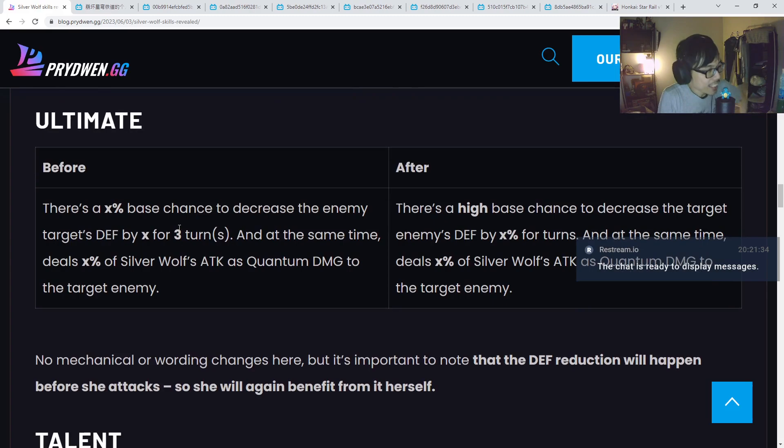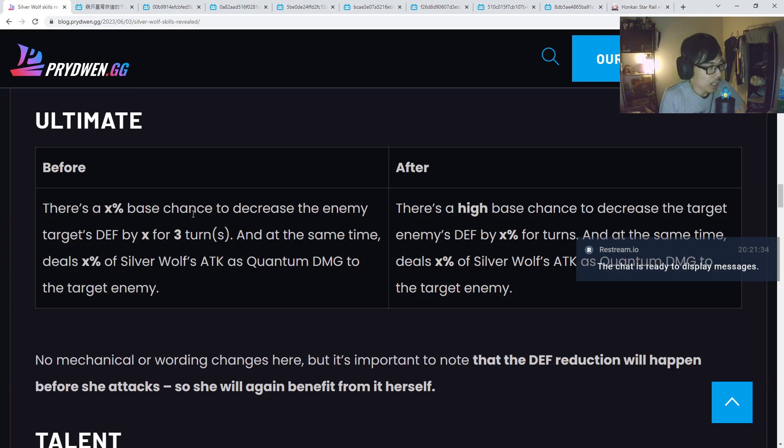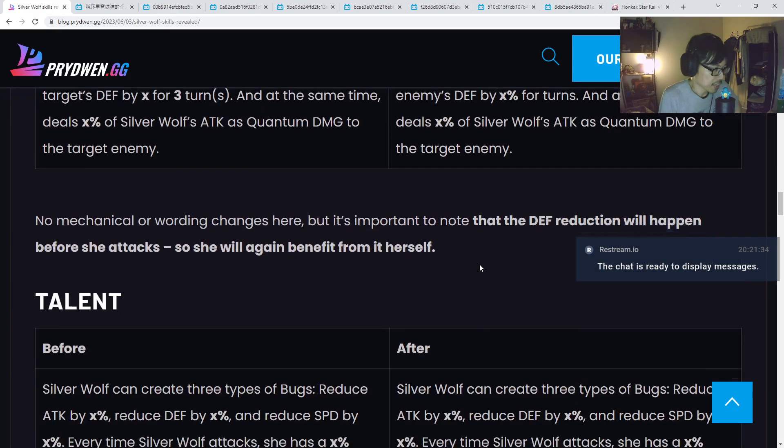Now, the Ultimate Skill. Before, there was an X percent base chance to decrease the enemy's defense by a certain amount for 3 turns, and it deals a percentage of Silver Wolf's attack as quantum damage to the target. In the current version, they changed the wording from 'a certain base chance' to 'a high base chance' to decrease the target enemy's defense by X percent. They're not going to reveal the numbers even — so they just changed that particular wording.